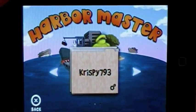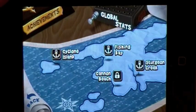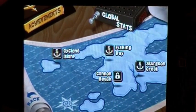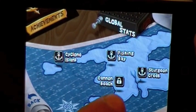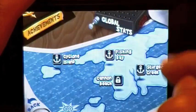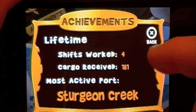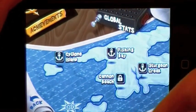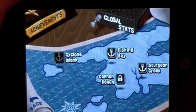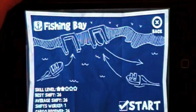You can choose different accounts or usernames. Once you're in here, you have a little map of all the areas you can go to — ones you've already unlocked and ones you haven't unlocked yet. You can also view achievements you may have achieved while playing this application. You can check out your global stats or go back. I'm going to start with Fishing Bay — the first one they give you. Very simple, so just click Start.